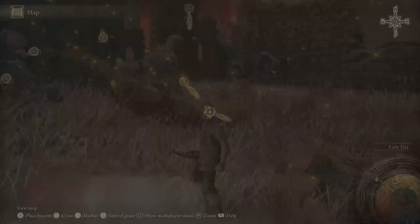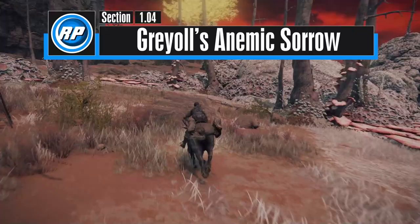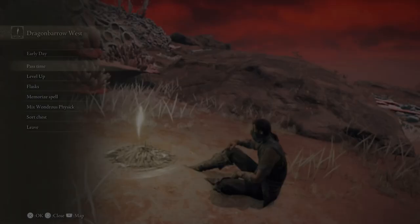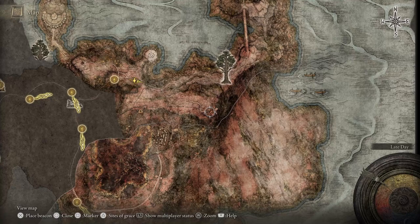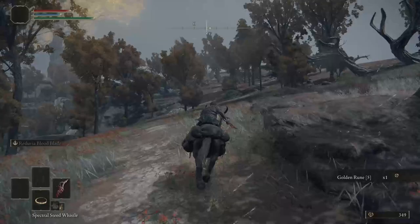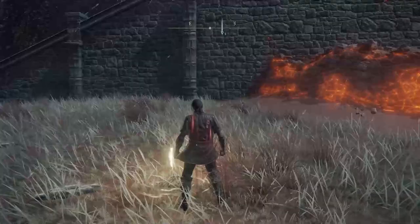There's another short trek to Fort Faroth. Head northeast to get back onto the road, and follow it on Torrent. You'll need to avoid some enemies and then jump a small gap to Greyoll's Dragon Barrow. Activate the site of grace straight ahead on your right. Continue along the road and you'll find another monument for the map of the Dragon Barrow. You can set a marker on your map for the fort — it's on the path that forks south. Follow the path, run past any dragons on Torrent avoiding all combat. The giant dragon is our target but ignore it for now. Continue riding forward to find a site of grace outside of Fort Faroth, and rest to reset any enemy aggro.